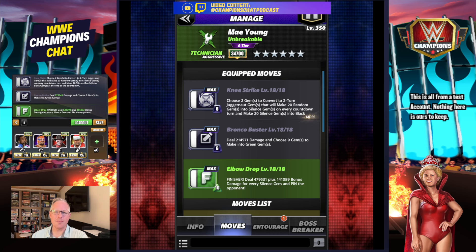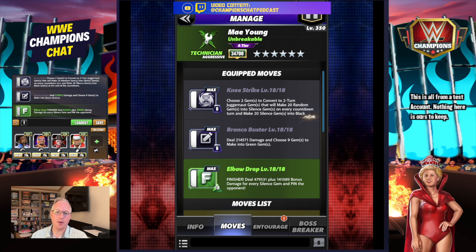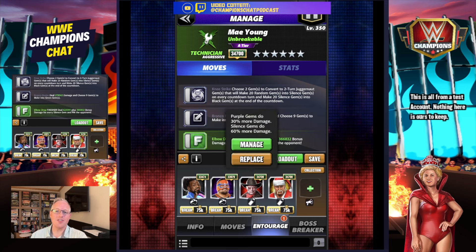The next move set we'll call 'Silence' or 'I'll Make Your Eyes Black.' 6 MP black Knee Strike: choose two gems to convert to two-turn juggernaut gems that will make 20 random gems into silence, then on the next countdown turn make those 20 silence into black. Bronco Buster: deal damage, choose nine gems to make green. Elbow Drop finisher: 10 MP green move, deal damage plus bonus damage for every silence gem. You'd want Woods plus your start turn plus Santa Hogan, and then Mr. Rosy for silence gems plus two green - silence gems do 60% more damage. Between the two you've got 160, which is higher than what you can find on a black gem trainer.